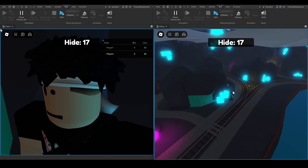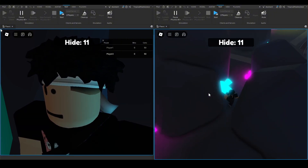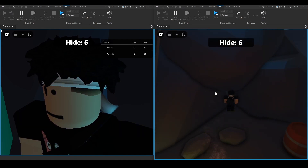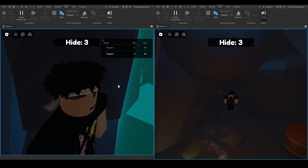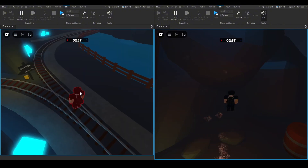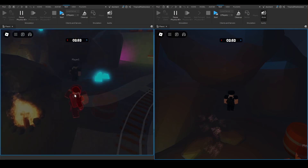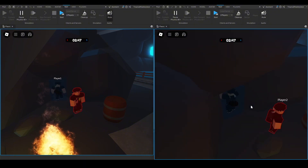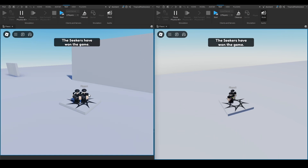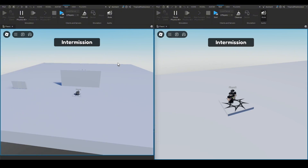With everything in place, we do a final test. The seeker is frozen in the chamber while the hider runs around and hides near the campfire area. After the hide timer runs out, the seeker gets released from the chamber, teleported to the middle, given their highlight, and goes to seek. The hider gets found, tagged, and frozen, then teleported back to spawn. The game ends normally and the map gets deleted.